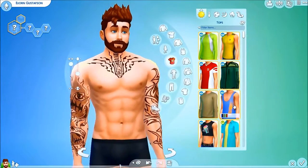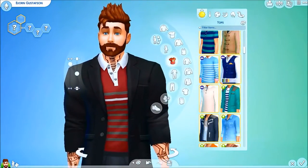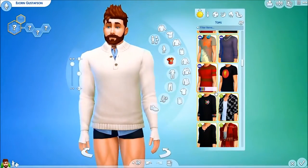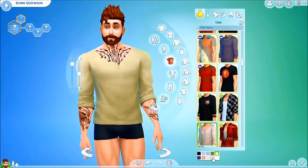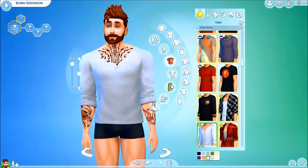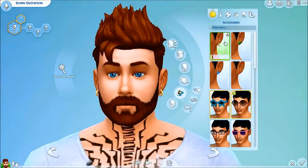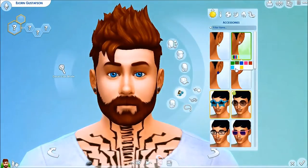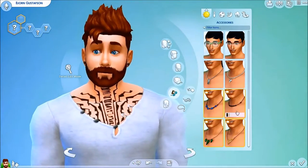Anyway, we were trying to find clothing for him. What I ended up doing was giving him this old European look — almost as if he were a foreign exchange student. I gave him one of the shirts that came with the Movie Stuff pack: a white, wide-brim shirt with his chest completely open. At first I was going to give him some hoop earrings, but that made him look too much like a pirate.